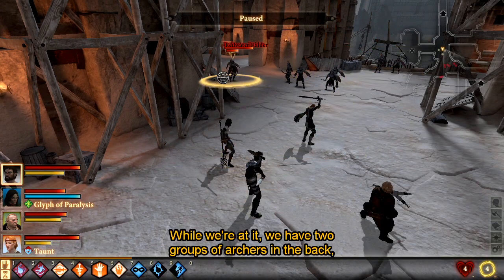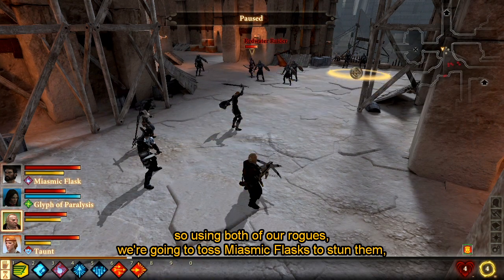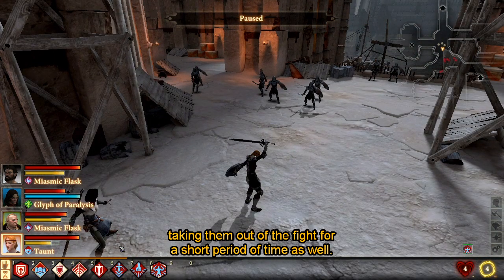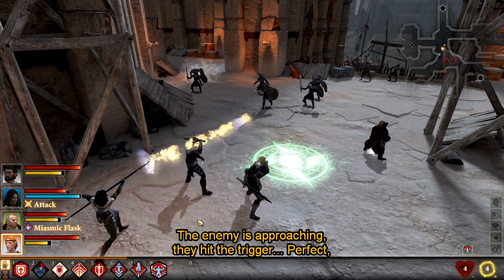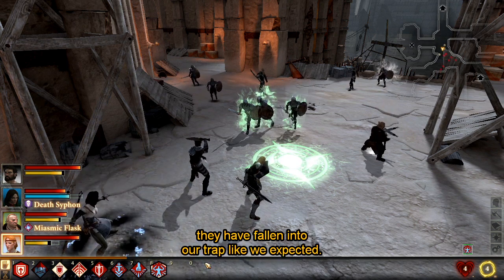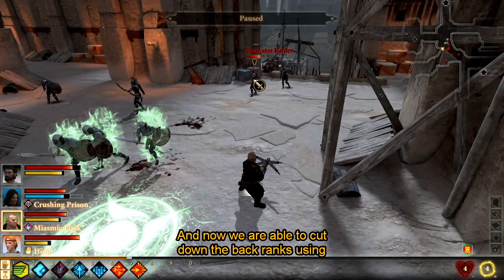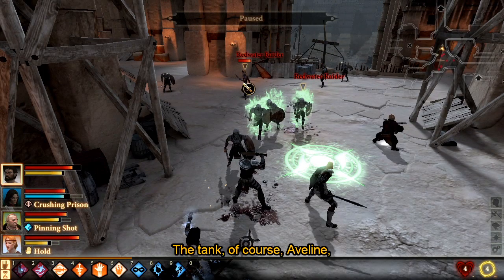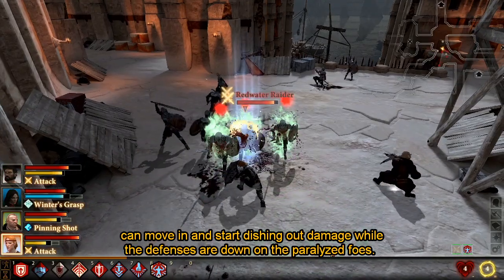While we're at it, we have two groups of archers in the back. So using both of our mages, we're going to toss Miasmic Flasks to stun them, taking them out of the fight for a short period of time as well. The enemy's approaching, they hit the trigger. Perfect — they've fallen into our trap like we expected. And now we're able to cut down the back ranks, using our archer to eliminate theirs while they're stunned. Aveline, our tank, can move in and start dishing out damage while the defenses are down on the paralyzed foes.